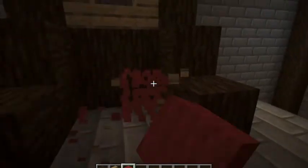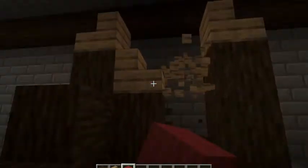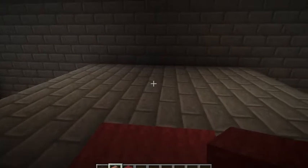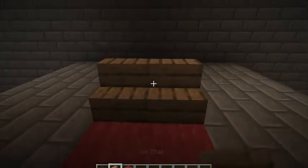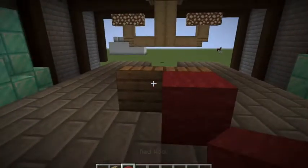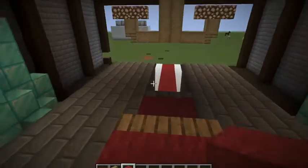This is what it's gonna end up looking like. I'm gonna quickly break this to show you how to build it. What you're gonna do is get two stairs and put them just like this, with your wool — it doesn't matter what color, I like red, it kind of looks pretty royal.